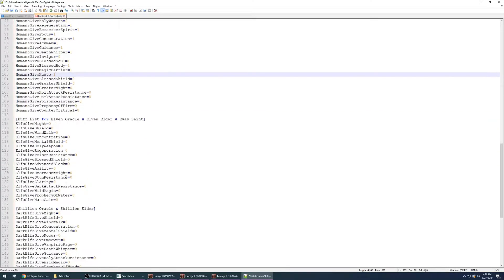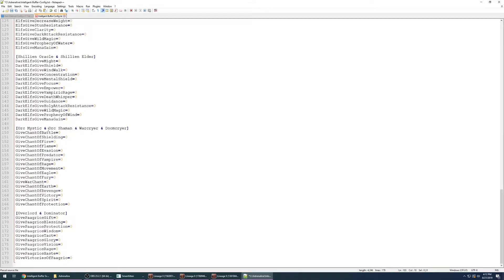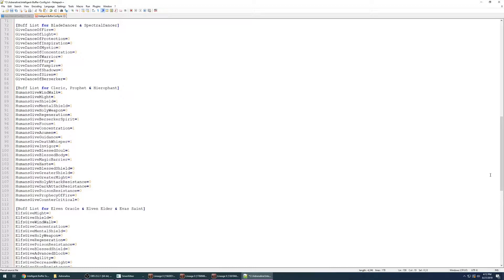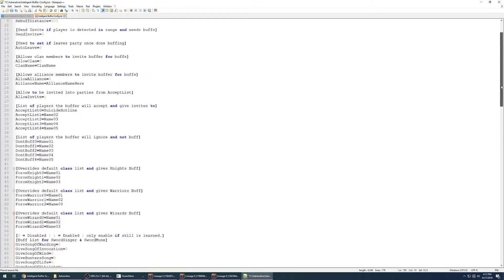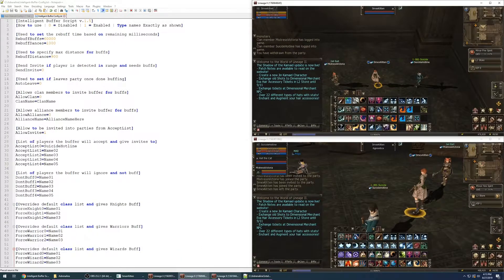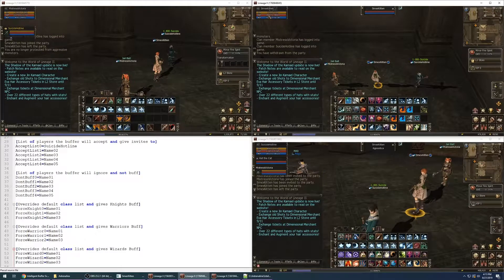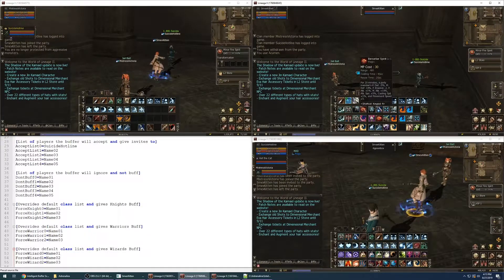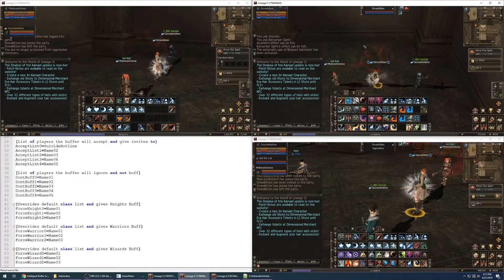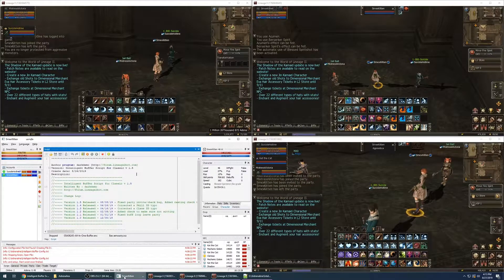Once you're done turning those on, you can see all the different classes and all the skills they can possibly learn. You turn them on or off and load the script onto each buffer you have within the party. I'm gonna go up here, save it, and for quick buffing purposes I'm going to give my buffer Acumen, Berserker Spirit, and then turn on some spirit shots.